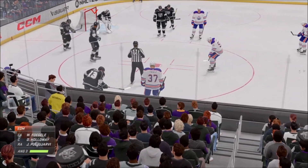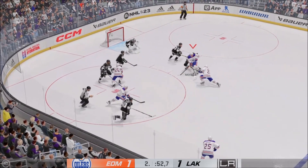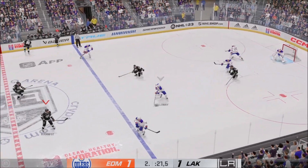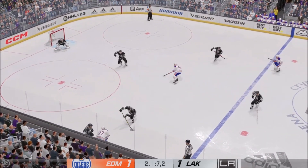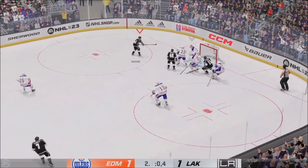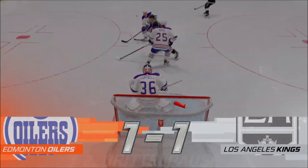Both teams gliding into position as the officials set to drop the puck. Momentum on their side as they win the draw inside the offensive zone. He's cleared — the rise above the breakaway! Slick feed. Los Angeles tries to break out from their own end. Couldn't make the connection on the play. And with that, two periods now in the books. It's been a great night of hockey here on EA Sports.